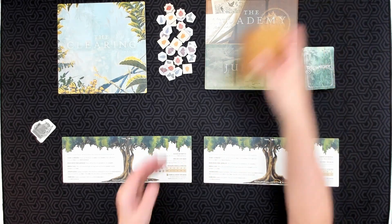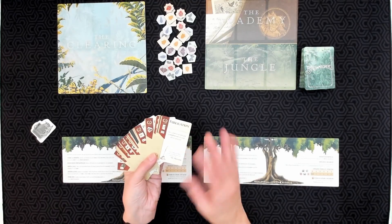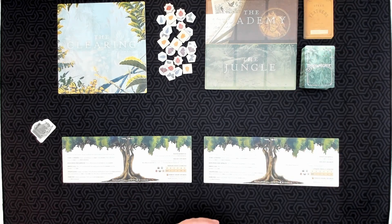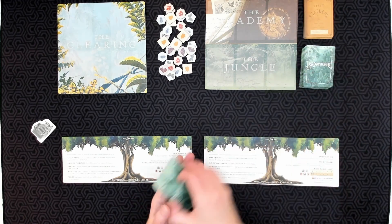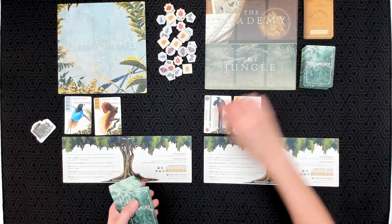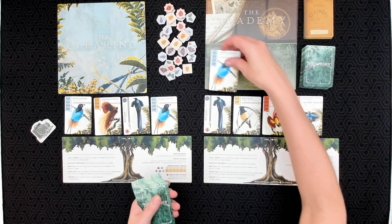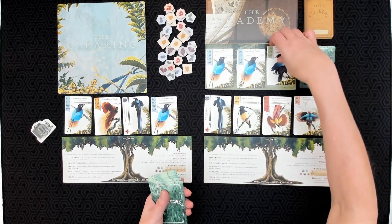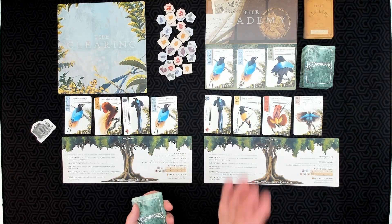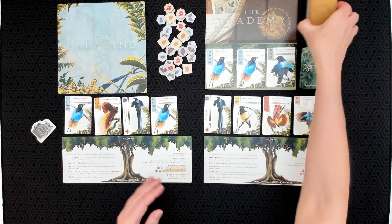Let's see how we get set up for a two-player game of Birdwatcher. The first thing you're going to do is deal four cards to each player, and they put those cards face up in their tree — the area above their player board. Then you also want to deal three cards to the jungle. We leave the clearing empty for now; that will be populated shortly. In a solo game you would deal four cards out to the clearing, but we're setting up for a two-player game.